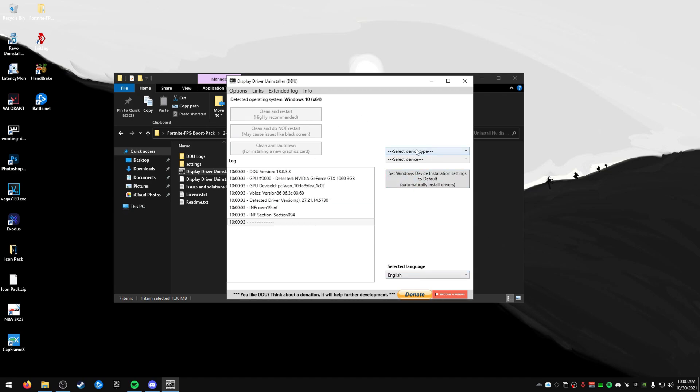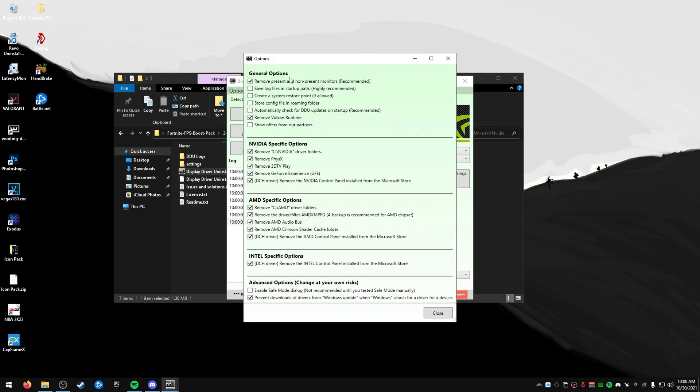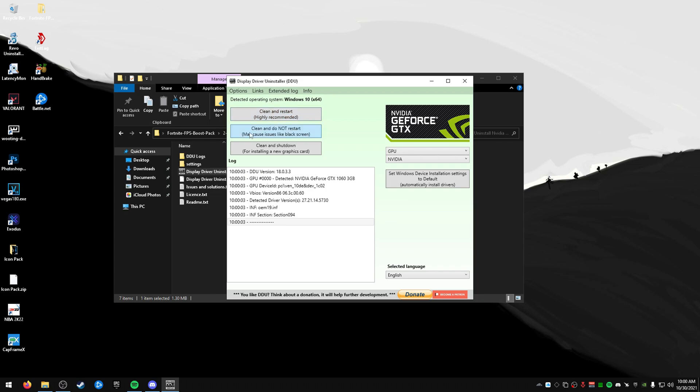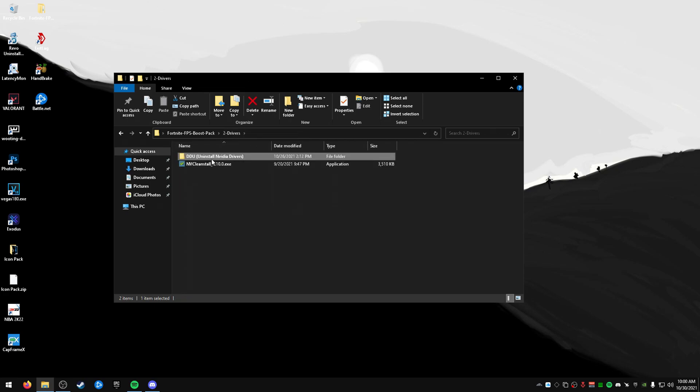Click on GPU, make sure you're on Nvidia or AMD whichever one you have, and I recommend 'Clean and Restart' or 'Clean, Do Not Restart' — whichever you prefer. A couple of important options: make sure the safe mode option is ticked if you are planning on restarting your computer. I also recommend removing PhysX, and if you want a system restore point in case anything goes wrong you can create one. Click 'Clean and Restart' and it will take a couple minutes.